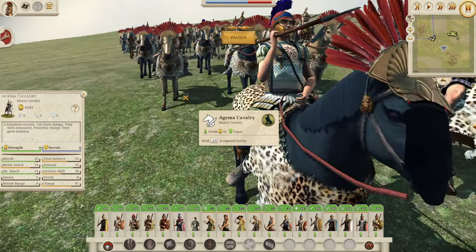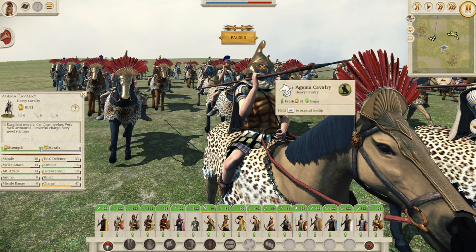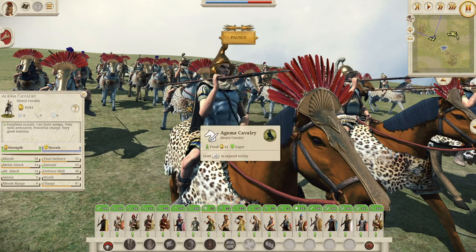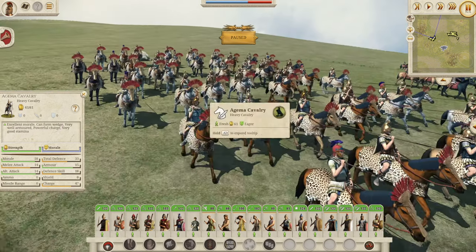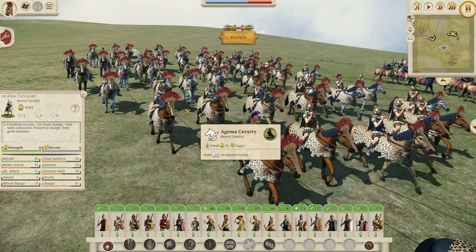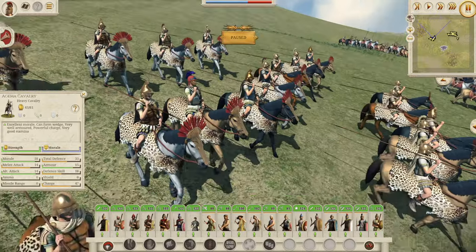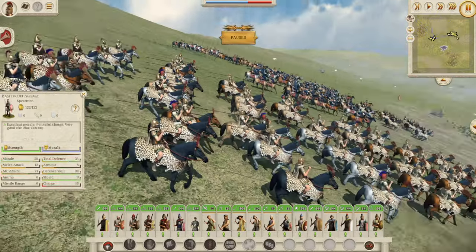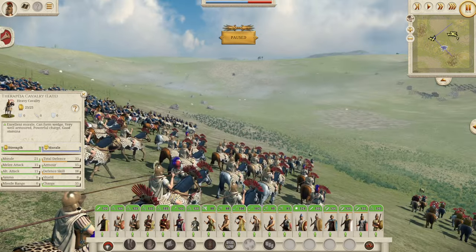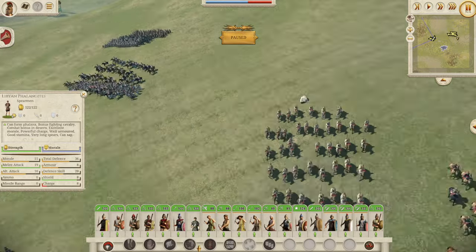Now on to your big boys — the Agama of the cavalry. Look how good they look. Beastly unit: 33 defense with 15 of which is armor, 47 charge, 18 morale, and 14 melee attack. A very, very strong cavalry unit. They have capes and plumes — very elite. Elite cavalry unit, very strong indeed.